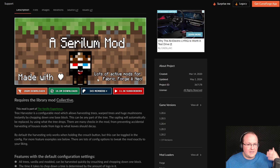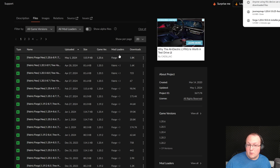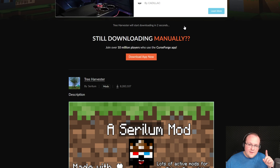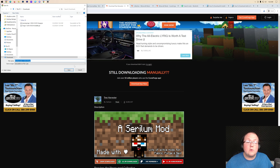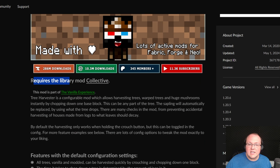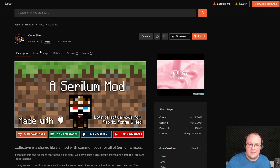Next, download Tree Harvester, a mod that lets you quickly take down an entire tree. Go to Files, make sure you're getting the Forge version for 1.20.6, and click the three dots and click Download File. Worth noting: some mods support multiple mod loaders in one file — that's fine as long as Forge is mentioned. Also, many mods require another mod to work. Tree Harvester requires the Library Mod Collective, so make sure to download required dependencies.